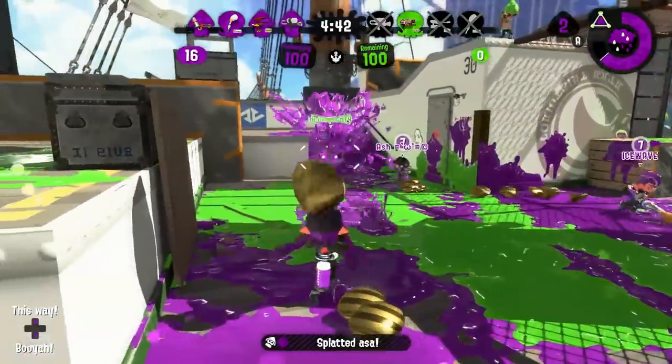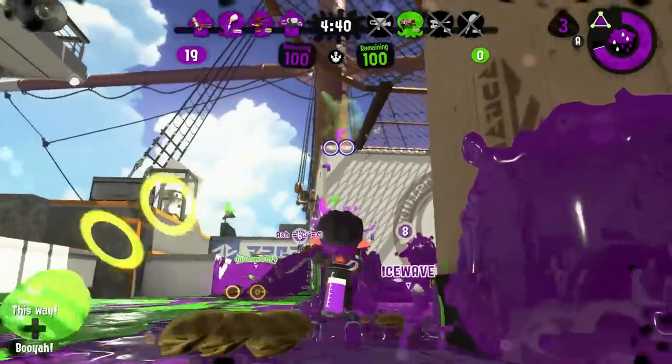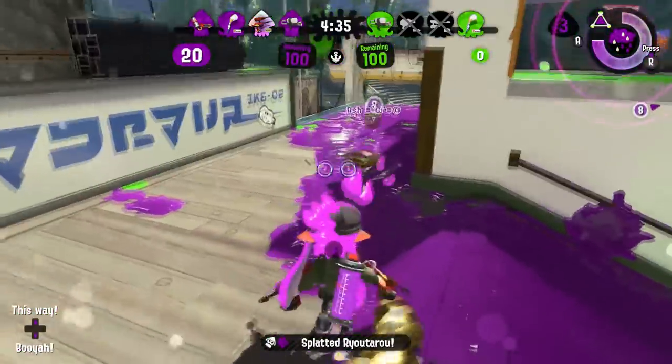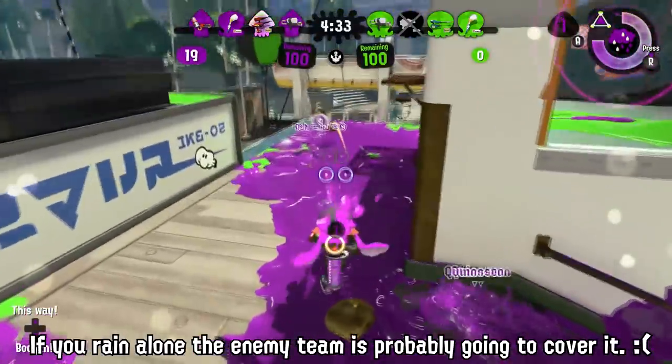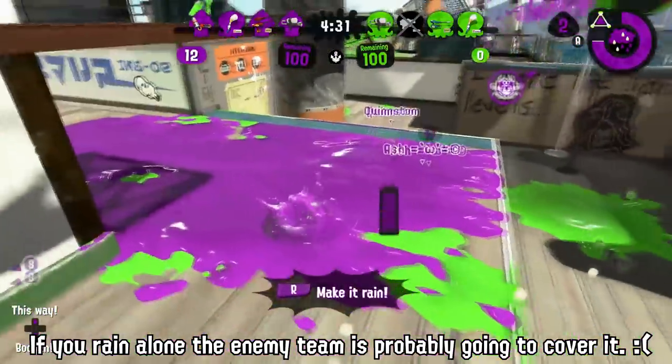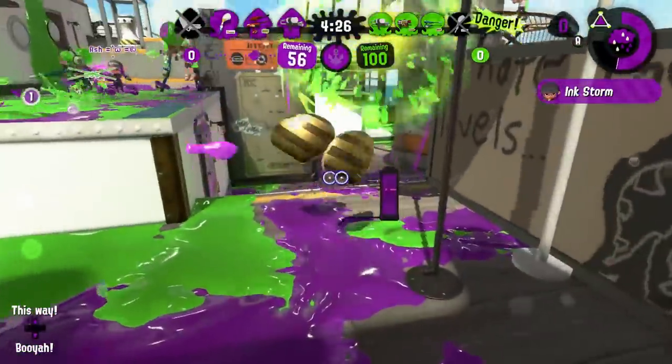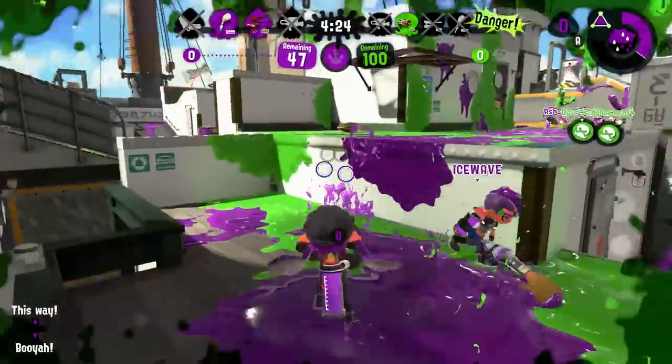On Splat Zones, your rains can make a difference. Keep in mind that a rain can cover the zone and take it for your team, but it works best with others who can also spray. If you try to use the rain to cover the zone yourself, you're putting a lot of pressure on yourself to not make mistakes, or you're risking a wasted rain. Throw your rain ahead of you and your teammates and ride in with the storm.